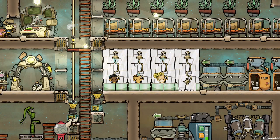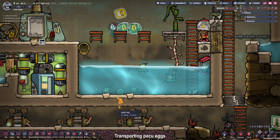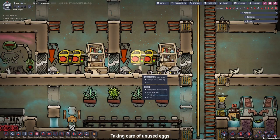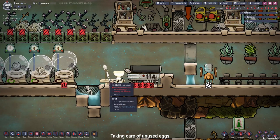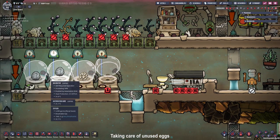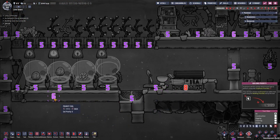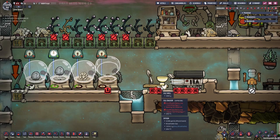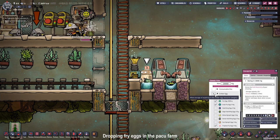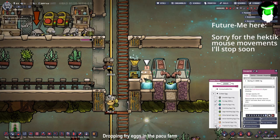Here we can see a couple of duplicants enjoying their life. Before we start with our bigger projects, it's time to take care of some minor tasks like collecting all the eggs down here. Because our hatches are overcrowded due to some stone hatchling eggs, we can set our egg cracker to stone hatchlings, since the eggs will first end up in our incubators and then in our egg cracker.